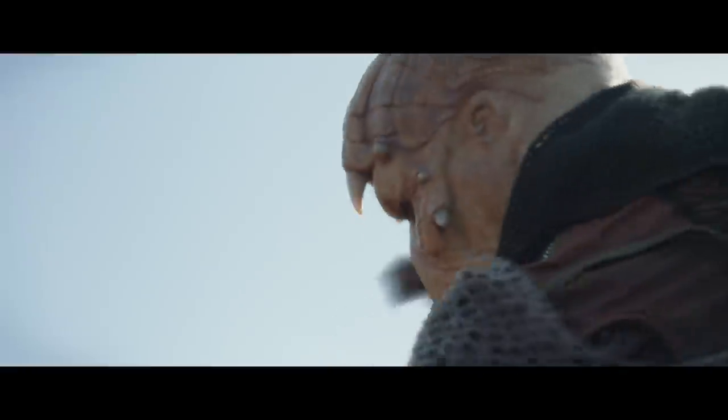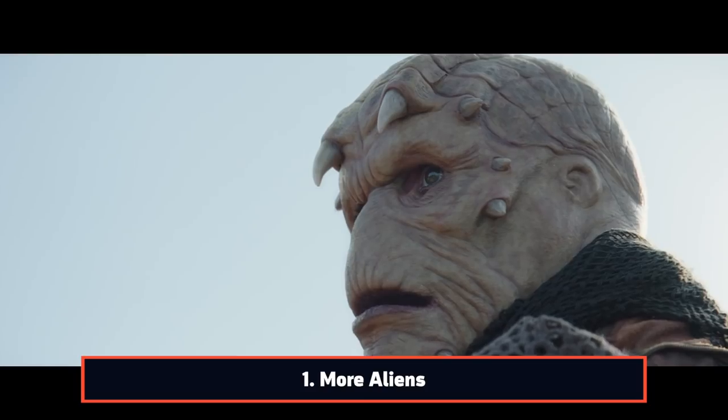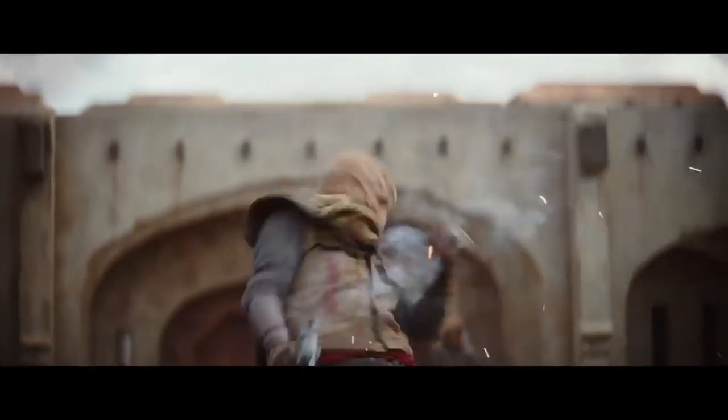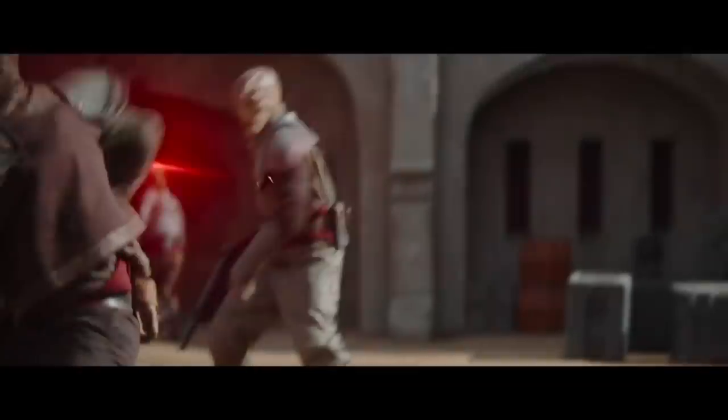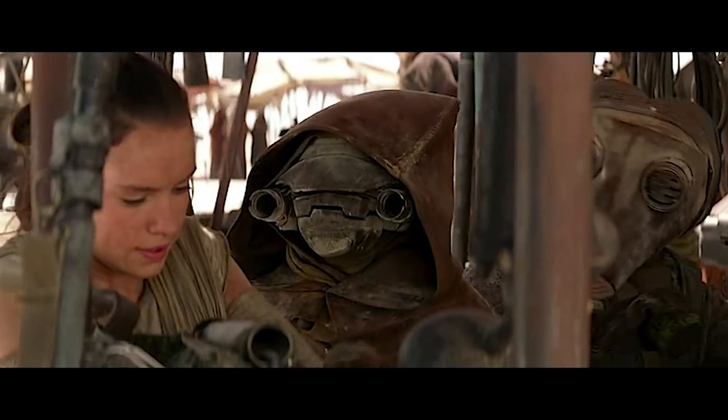The first alien species we see setting up a trap for Mando is a Nycto, known for their scaly skin and symmetrical horns and spikes on their faces. Back in Episode 1, Mando and IG-11 faced off with Nycto guards at the facility where they found the child. The other alien that takes a jetpack could be a Tito, as seen in The Force Awakens.